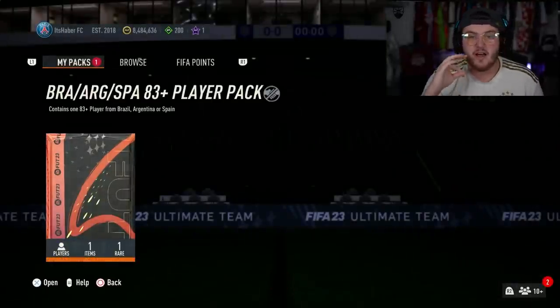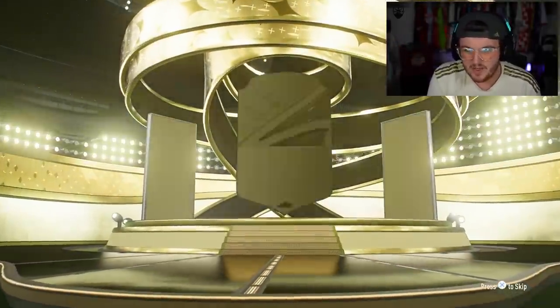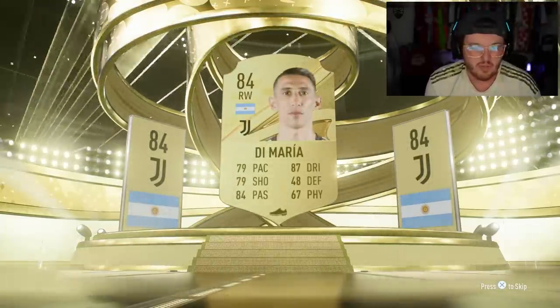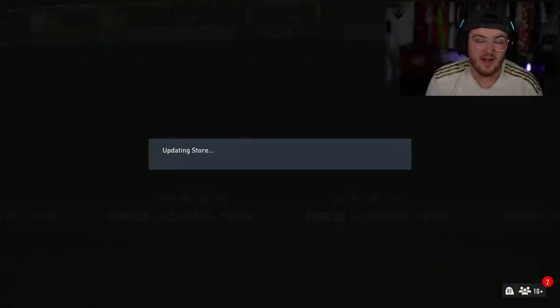The next one was only a gold squad — it was six gold players, one rare. So this is insanely cheap. And you can get either a Brazil, Argentinian, or Spanish player, 83 plus. Come on, Neymar, Messi — they could be good. Here we go. It is Argentina. It is a right wing. It is sadly Di Maria. So two 84s. This one was a lot cheaper, so getting something 84 or above in this one is actually probably quite worth it.